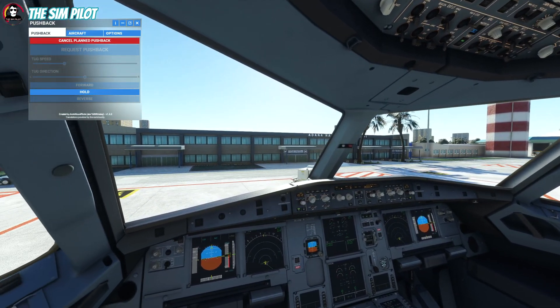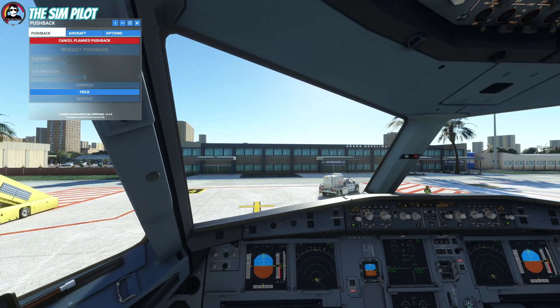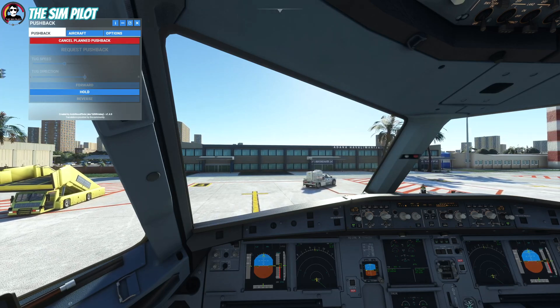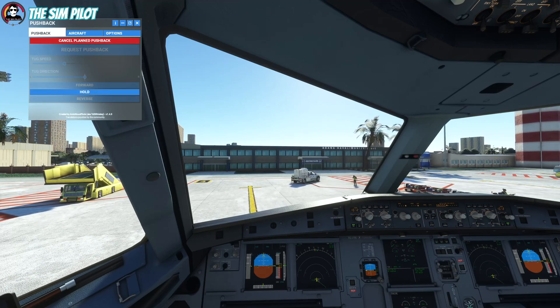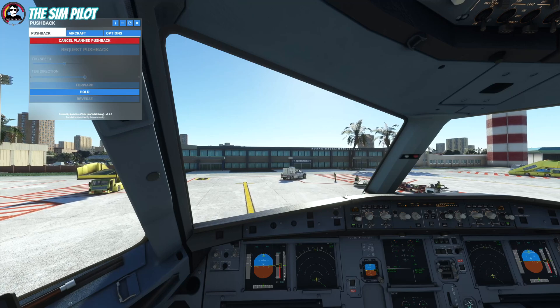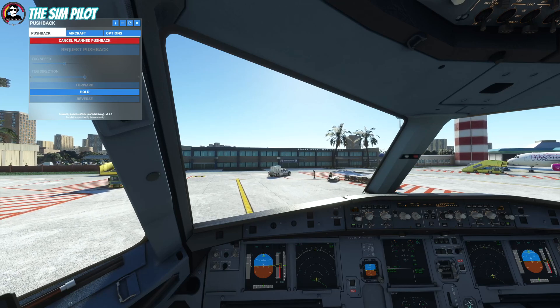He will start pushing us back and we will start our right engine first. You will see the aircraft pushing back to the location we previously set using that map, and it's going to stop the pushback when we are in place. This is a great addition to what it already was — I think this is the best pushback add-on for Microsoft Flight Simulator, and it will become more popular as the developer keeps adding more functions.